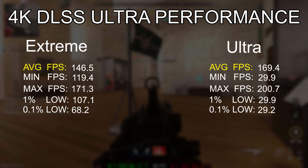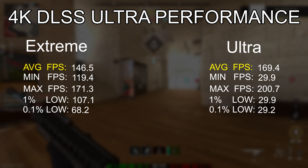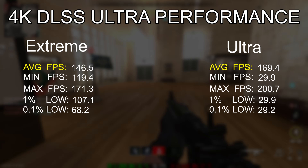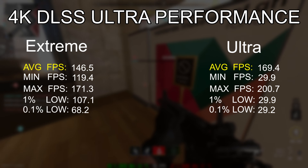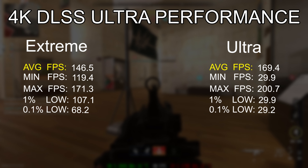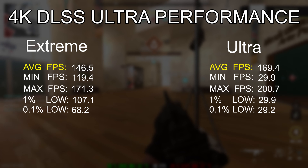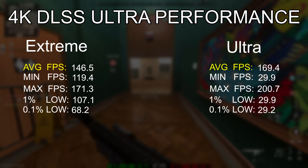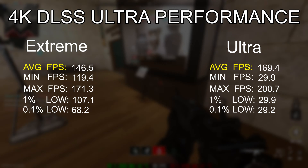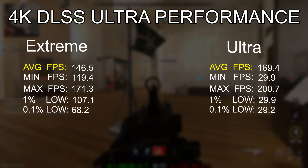What is the opposite of DLSS quality mode? That would be ultra performance. Looking at the 4K extreme and ultra presets using DLSS ultra performance, we can see a radical difference in numbers. Not only did the overall frame rate radically improve from the original numbers, but the margin between the two presets is radically higher — instead of only a 2 fps difference between the averages, we are now looking at approximately 22 fps difference. This is a radical change.